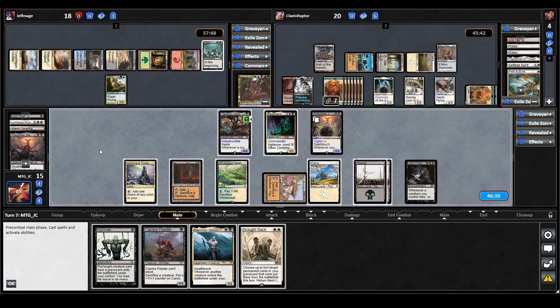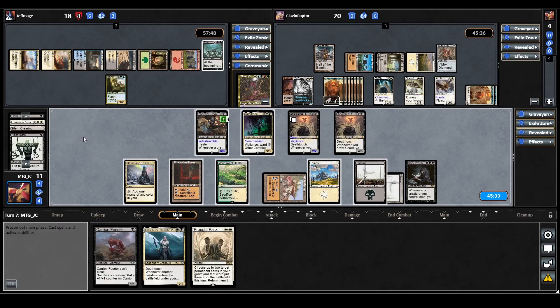It's a real shame about our opponent's Archon of Emeria because we could have done quite a bit this turn — even potentially the previous turn. So we may not end up winning this game, but if we're going down, at least we'll go out swinging. What I think we'll do is cast Reanimate targeting Sheoldred, and then pass the turn.